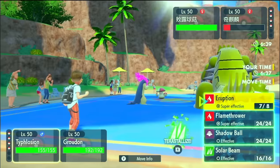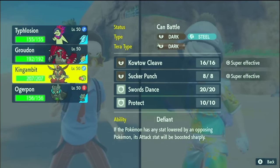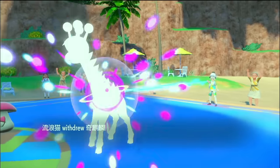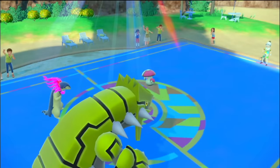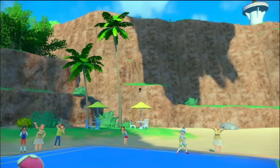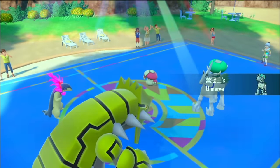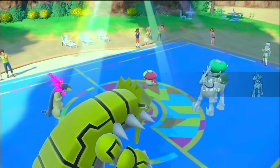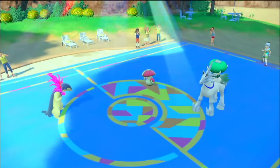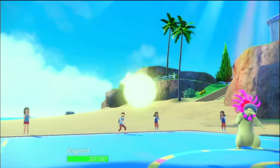I'm going to Terragrass to try to block a Spore, send another Eruption since I'm locked into it, and bring in my Safety Goggles King's Gambit. You're not going to be able to Spore anything. Oh — is this Calyrex? Tell me it's Calyrex. Oh, tell me you tried to Spore. Oh my goodness — if you don't Terra and you try to Spore Typhlosion, I'd just win here.